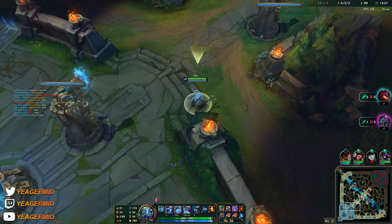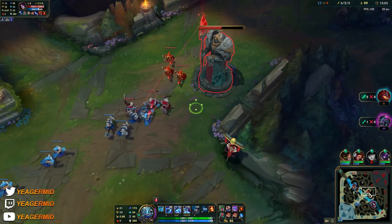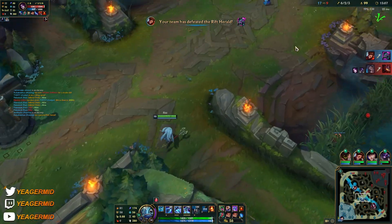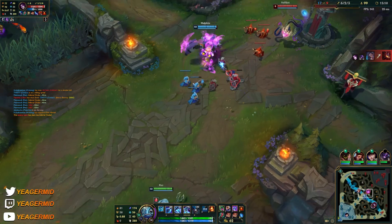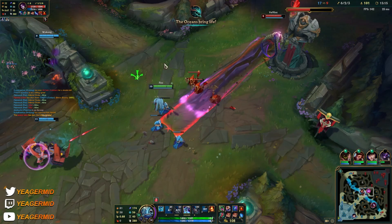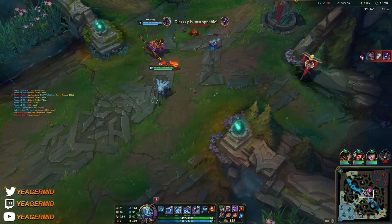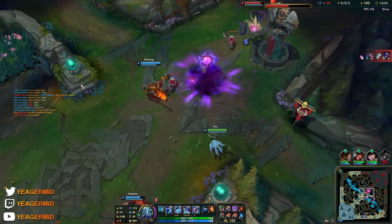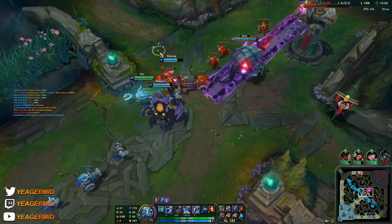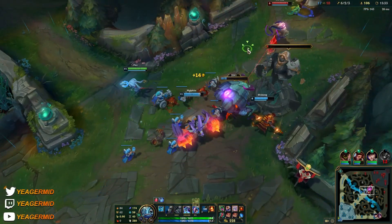It's a bit late but if we can get the tower that's fine, then we can secure other objectives. A very fat Udyr can be a bit annoying to deal with once he gets too tanky — that's the type of champion you don't want to play Fizz against. He's an assassin, so obviously you want to have squishy targets that you can actually manage.